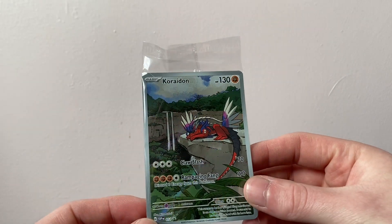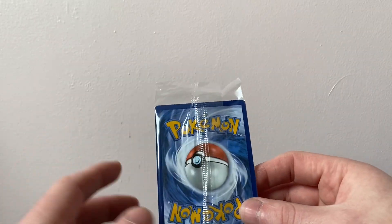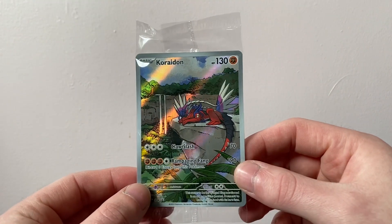I'm just going to quickly show you the promo cards that you get inside. You get the Koraidon, and you also get a Miraidon as well. But I'm going to keep this sealed — most likely get it graded. It would be nice to keep a few things sealed, but we're going to jump straight into this.